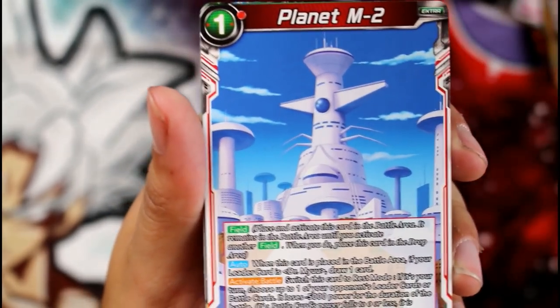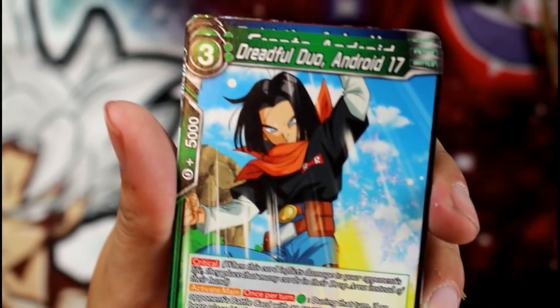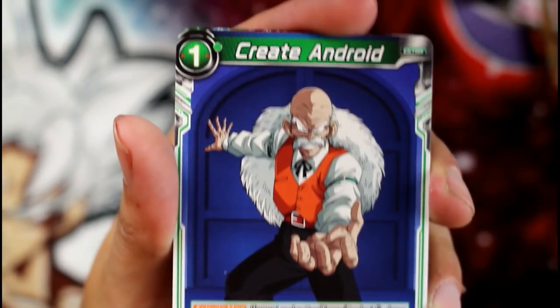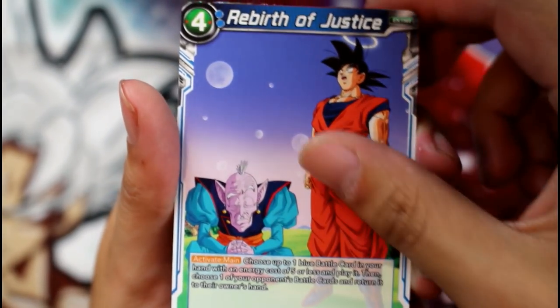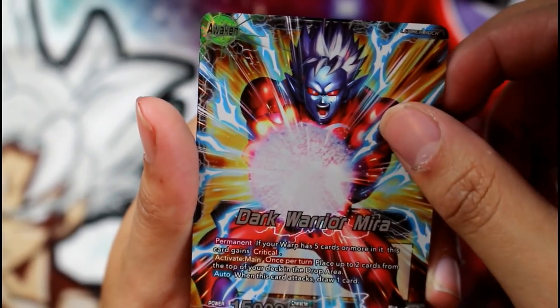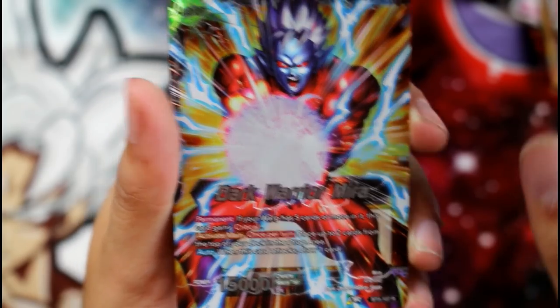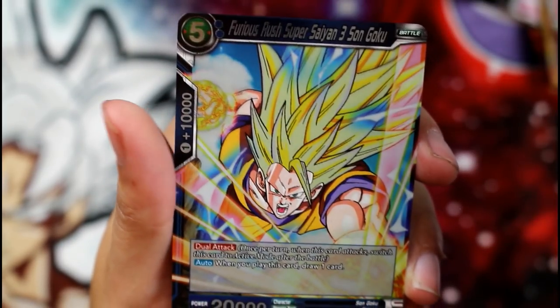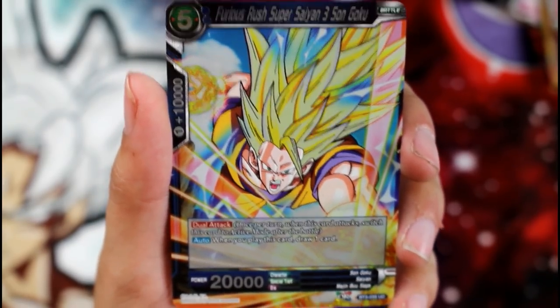Bibbidi Babbidi Boo, Planet M2, Shuggish. Another super combo, Android 17, Create Android, Rebirth of Justice, Dr. Mew, and another leader — Dark Warrior Mira. You're going to be the Android deck with that Cell Chain, you guys know it. And an Uncommon Furious Rush Super Saiyan 3 Son Goku.